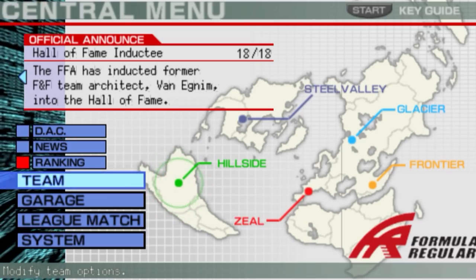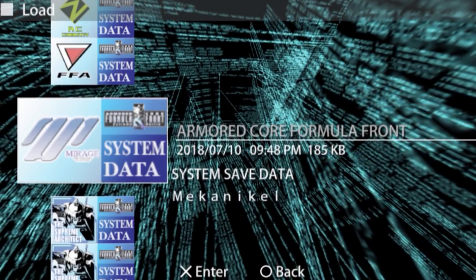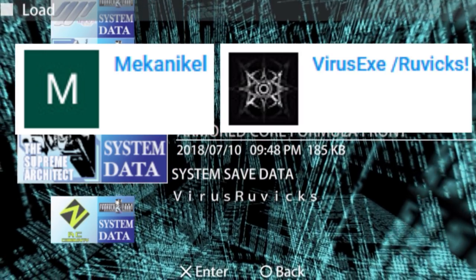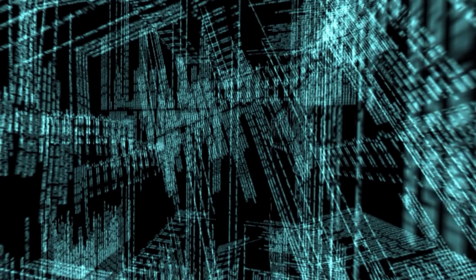Welcome back to another episode of Formula Front versus. Today we have two opponents: Mechanical versus Virus.exe slash Rubix. Let's check out their ACs — first, let's load Mechanical.